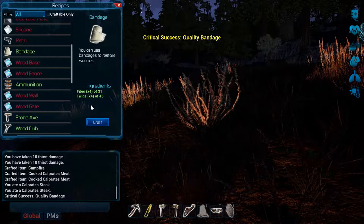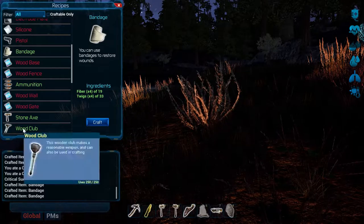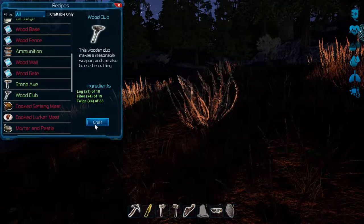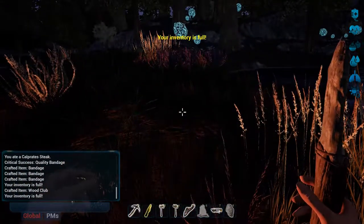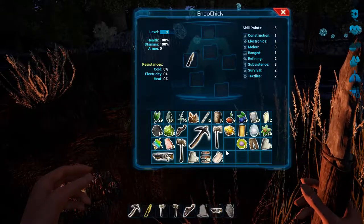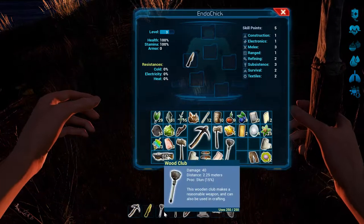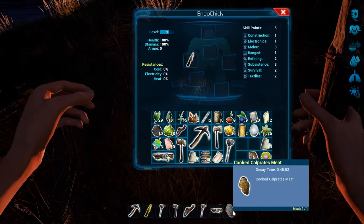Let's make some more bandages. A critical success — quality bandage, awesome! A wooden club — I wonder which one's better. Damage 31. It doesn't tell you. Let's make it, it's not dead expensive. Inventory full! Let's rearrange and pick it up. Damage 40 versus 31. Skinning stone — take that off. Shotgun. Time to decay: 45 minutes.